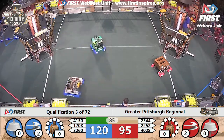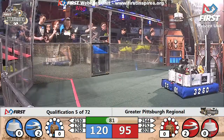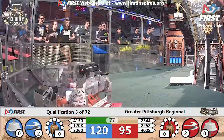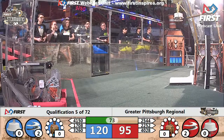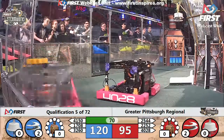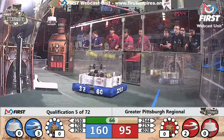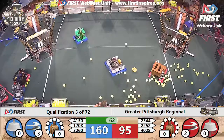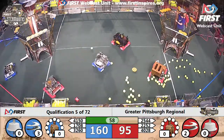3260 flying across the field for the blue alliance, trying to deliver the fourth gear. Here's the fourth gear from blue alliance's 3260, with the last gear the blue alliance needs to get that third rotor moving. The pilot installs the gear and there it goes — blue alliance now up to three rotors and they pull ahead to 160 points. Red alliance not far behind with two rotors at 95 points, with just under a minute left to play.